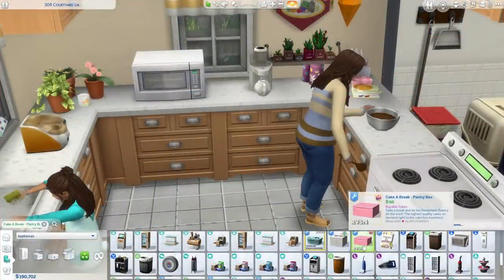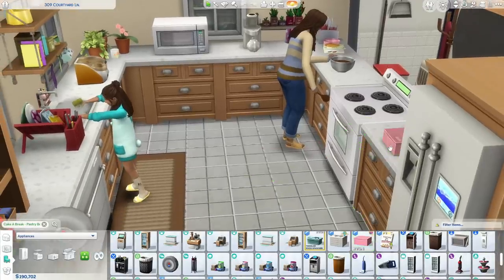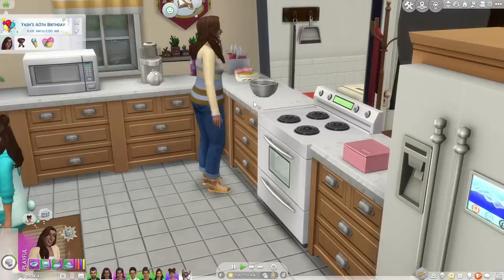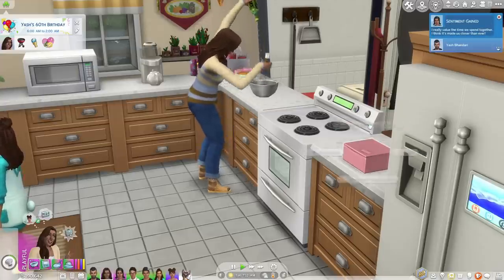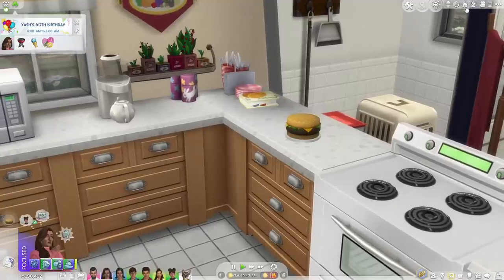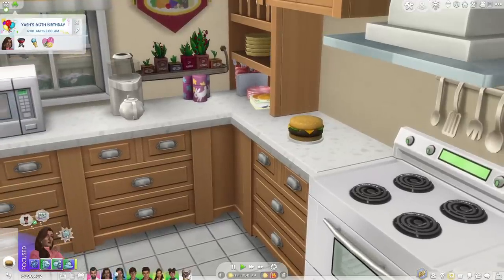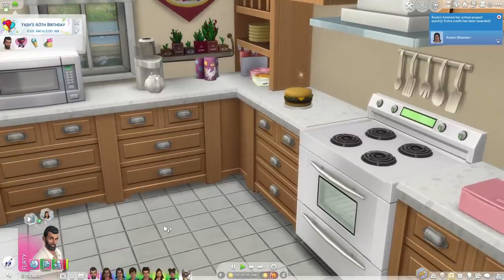If you're also able to use mods, you can pop in Raw Machine's Cake A Break in your mods folder so that you can get this pastry box, which allows you to basically spawn any kind of cake that you need — just in case you're short on time. It's kind of good that you can just go here, get a cake, and choose any kind of cake that you like.